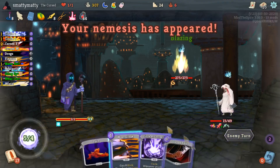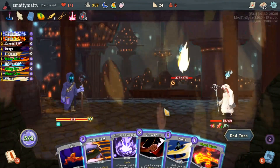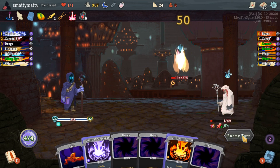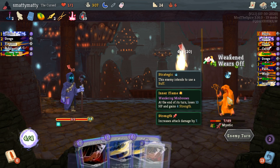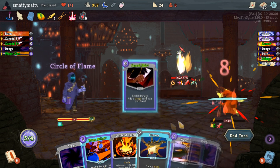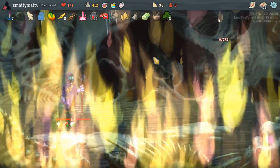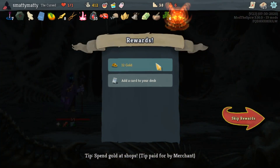And here's the Immortal Flame. This guy will add a Burn into your draw pile every time you attack him, and he'll apply an Inner Flame buff to all of his allies, making them lose 10 HP and gain 4 strength at the end of their turn. The Flame himself will hit you with a bunch of multi attacks, and his allies can become really dangerous with that extra strength if not dealt with quickly. And upon death, the Flame will drop the Carry On Flame relic that deals 50% of the enemy's max HP to all enemies when they die.